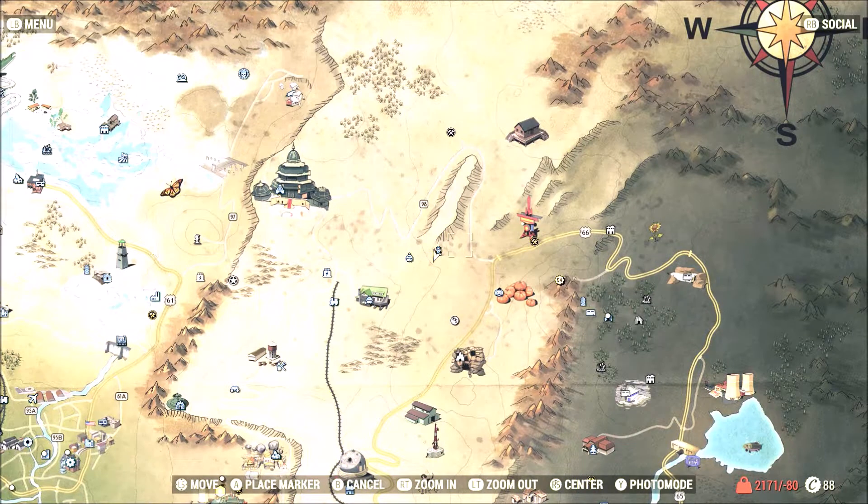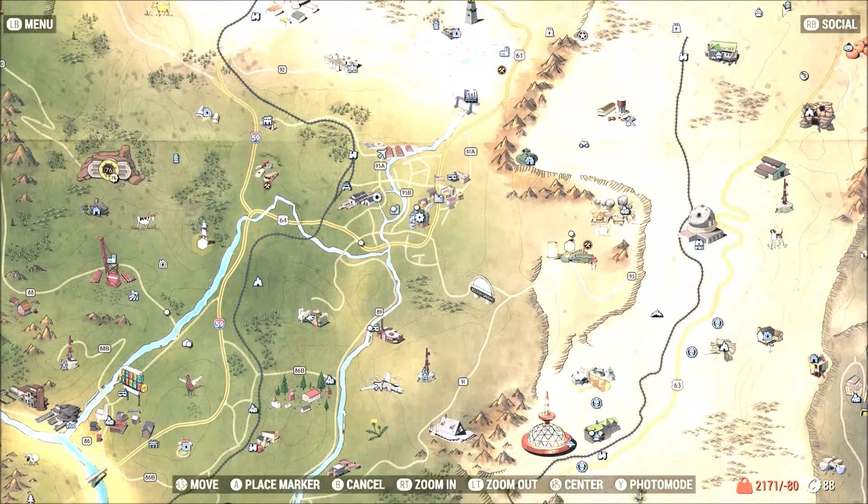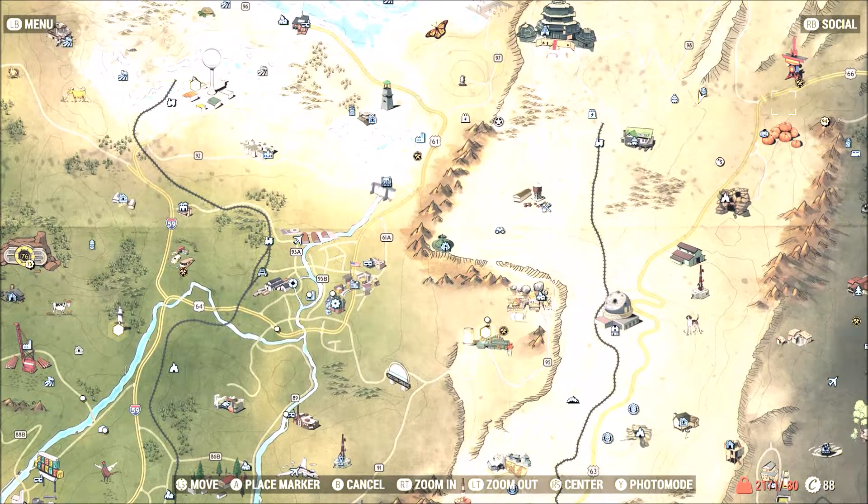To get the costume, you want to come up here to the North Lookout Tower. I'll show you where it is on the map – it's kind of up in the northeast. The Palace of the Winding Path is right there, and there's Vault 76 right there, which gives you an idea of where it's at.